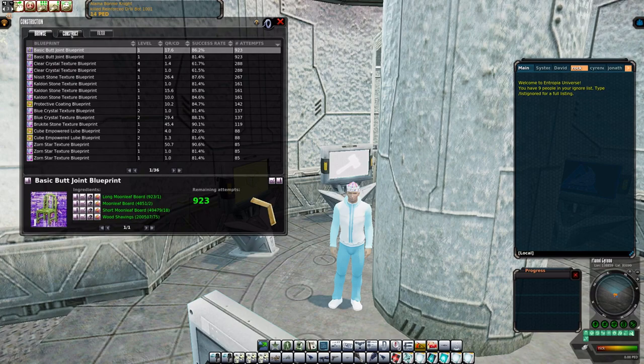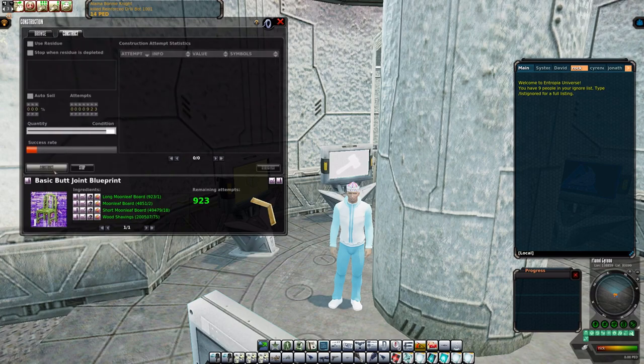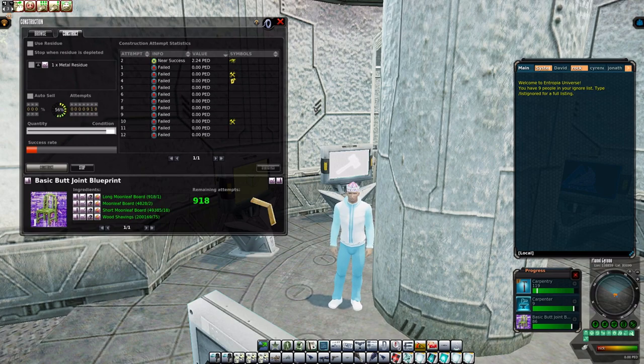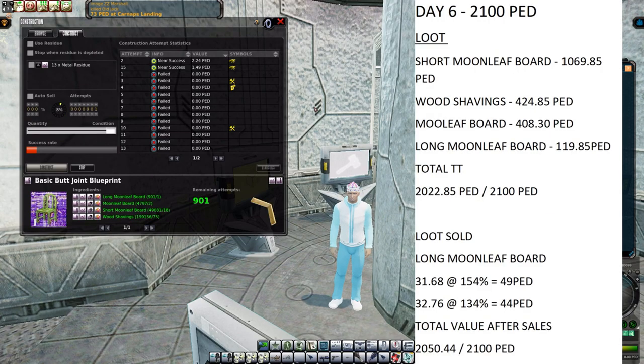I wanted to do some crafting in this one along with the results. I have 923 clicks — that's the amount of long moon leaf boards I have. Let's see what we can get out of this. From the last run we've used 2100 PED so far in our tree harvesting experience, and the results show 2200, specifically 2022.22.85 out of 2100, which is pretty good overall along with the skill gains.